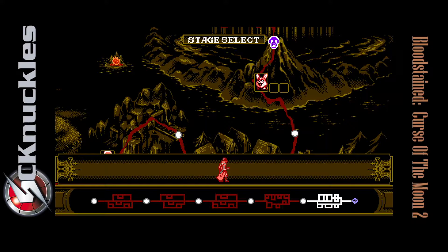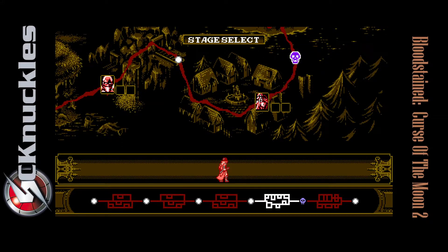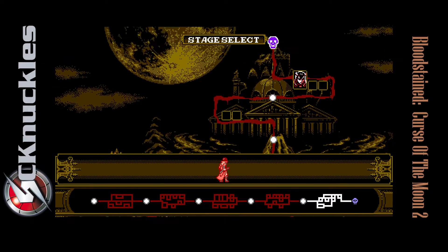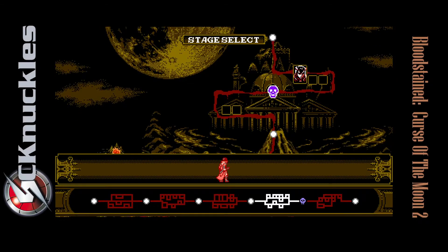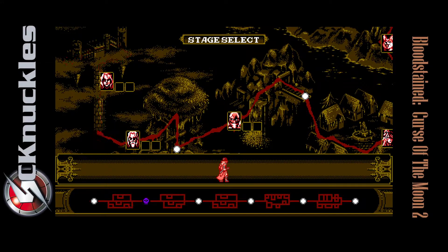Each level has roughly one heart and one weapon point upgrade. The attack upgrade is in level six and the defense upgrade is in level seven. I'm going to try and do these in the most efficient way I can without traversing too much. Right now we can grab an item in level one, so let's go do that.